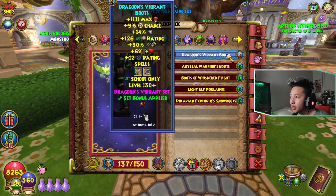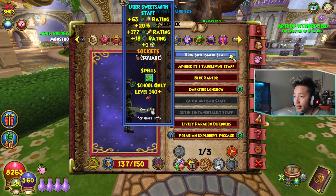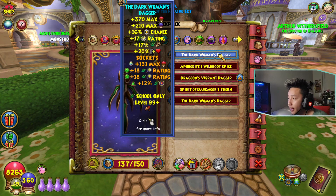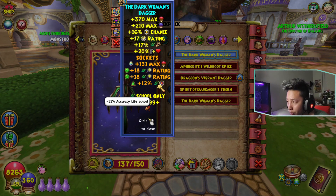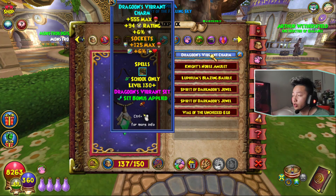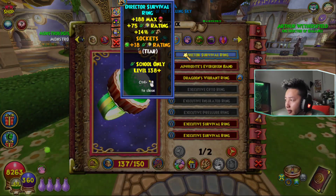For the boots, we're using the Dragoon's Vibrant Boot, which gives you 126 critical rating and 30% damage. For the wand, we're using the Uber Sweetsmith Staff, or you can use the crafted delightful wand — it's up to you — and it gives you 63 crit and 20% damage. For the athame, we're using the Dark Woman's Dagger, which gives us 17 damage, and I also socketed 2 crit jewels and an accuracy opal. You can definitely use the 20 crit instead of the 18 crit if you want. And we're using the Dragoon's Vibrant Charm so we can get the 3% bonus damage. For the ring, we're currently using the Director's Survival Ring with a crit jewel socketed.